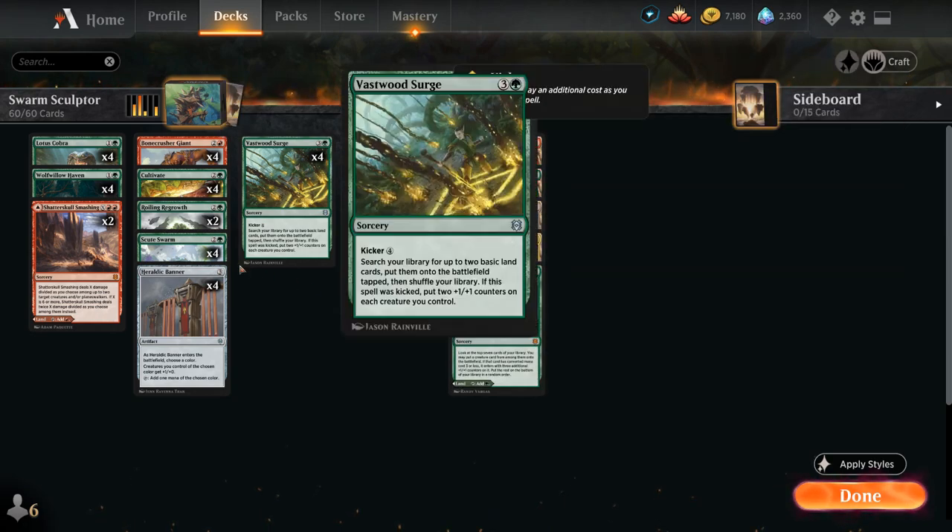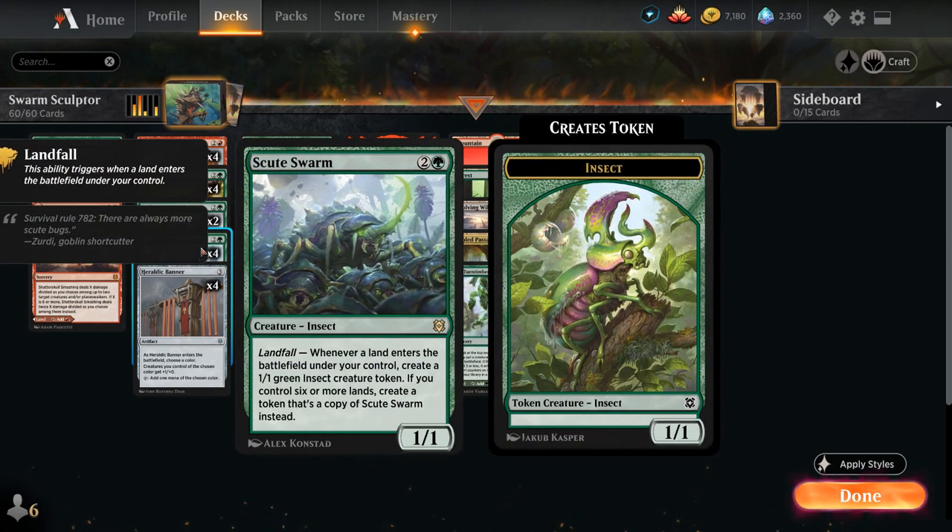The other main win condition in the deck is Scuteswarm, a 3-mana 1/1 insect that with landfall makes a 1/1 green insect creature token. But if we control 6 or more lands, we get to make a token that's a copy of Scuteswarm instead, which can very quickly get out of hand.